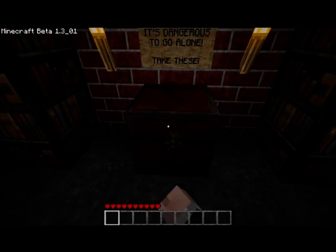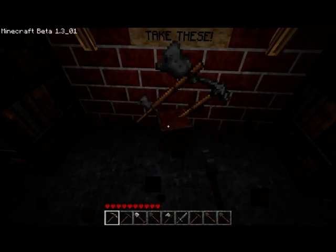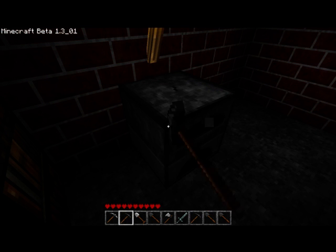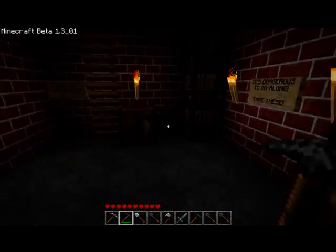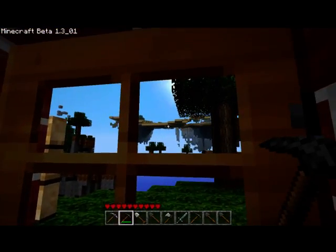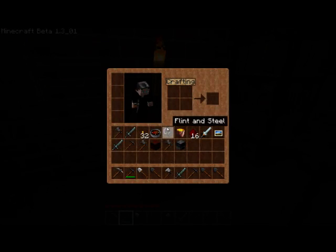I wonder if I can just take this chest. I don't think there's any rules in this custom map — I think it's just explore and do pretty much whatever you want. I'm going to take this. I'm going to use a stone pick — I don't want to use my iron. This is basically just going to be me going around and exploring this place. As you can see, it's called Skyland for a reason — everything is up in the sky, which is going to be pretty epic. Do I have a workbench? No, I don't.